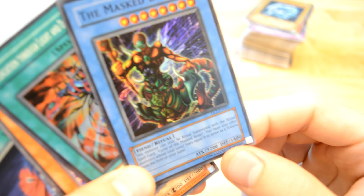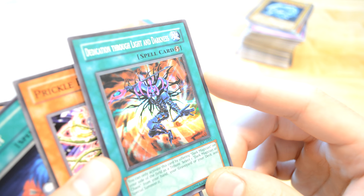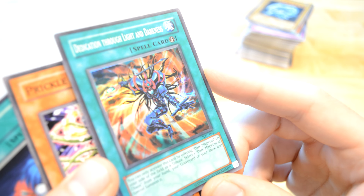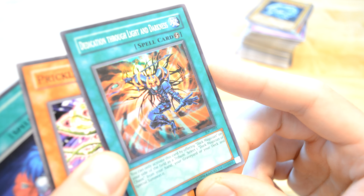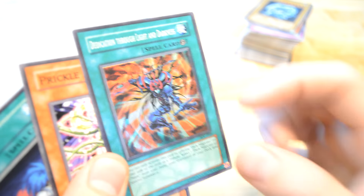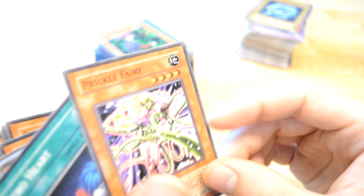This one is also a very pretty card. Dedication Through Light and Darkness — you can only activate this card by offering Dark Magician on the field as tribute; select one Dark Magician of Chaos from your hand, your graveyard, or your deck and special summon it. Oh man, I remember I even had this card at one point — really awesome, really awesome artwork and hologram. Nice.